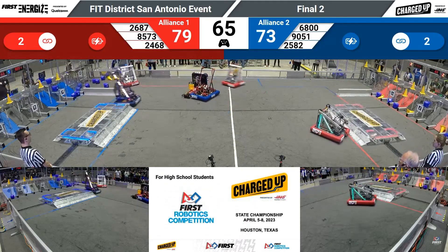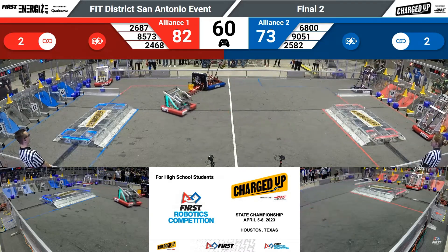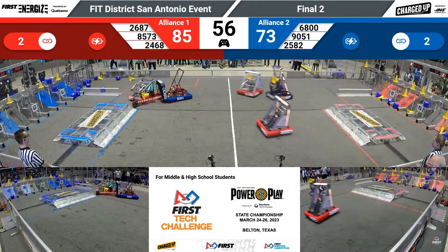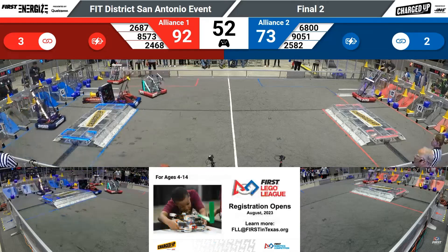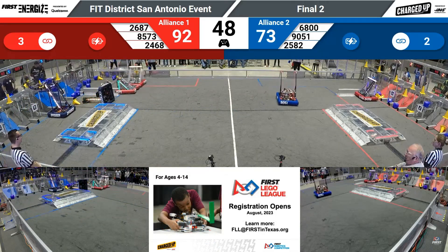9051 is trying to help their teammate get up. Can they do it? Team Apprentice scoring a cone. 6800, they're trying to push, trying to do what they can to bring that robot alive again. 50 seconds to go, Red's pulling ahead by about 20. That smart play got him into the park zone.